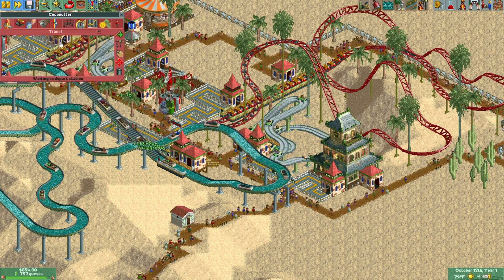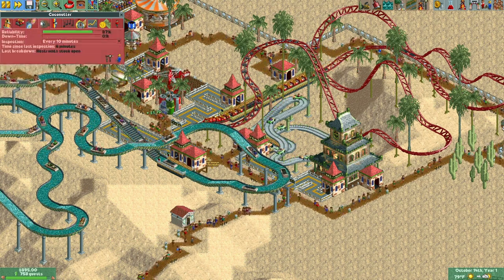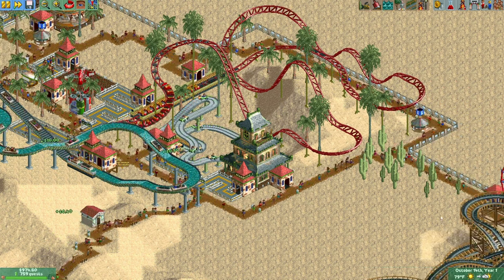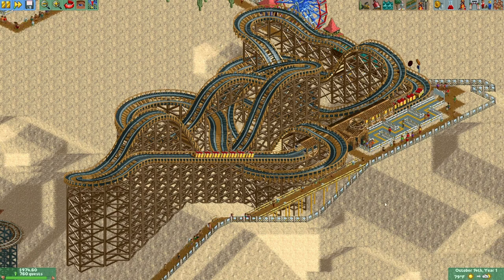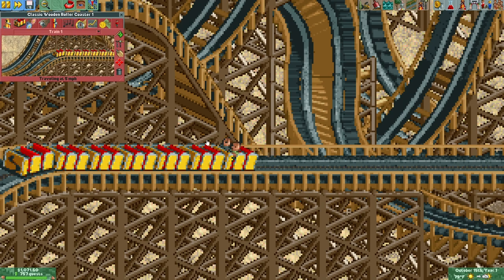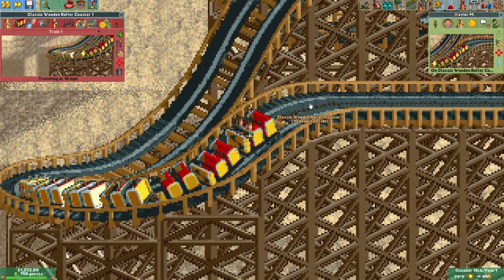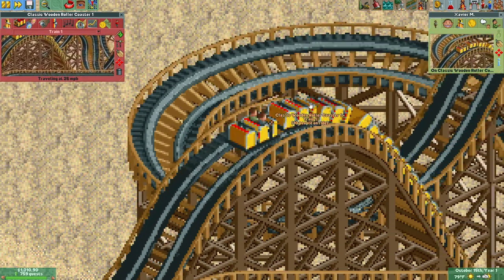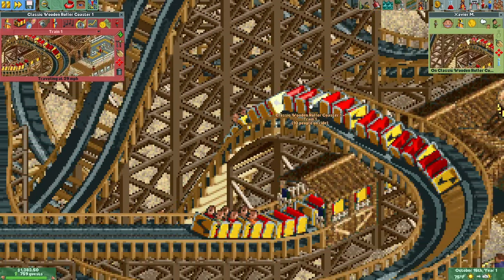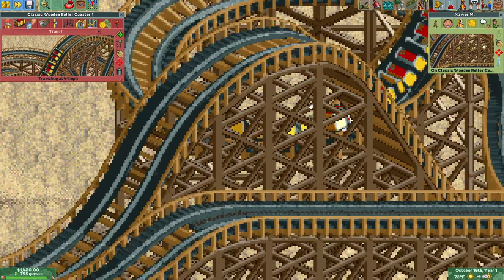Look at these two thrill seekers sitting in the back right. And the coconutter is back in business. This is actually kind of intense watching a close-up like this — look how pixelated it is. It's basically Roller Coaster Tycoon 3 — riding the rides. Yeah, not really.